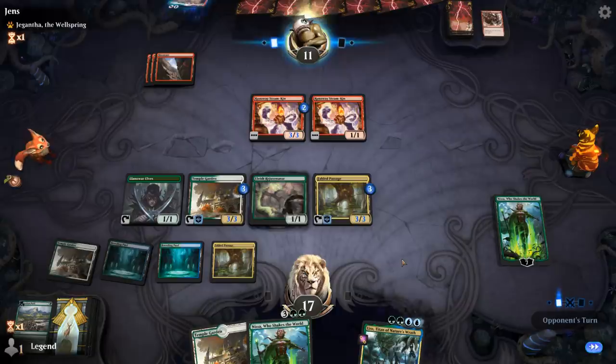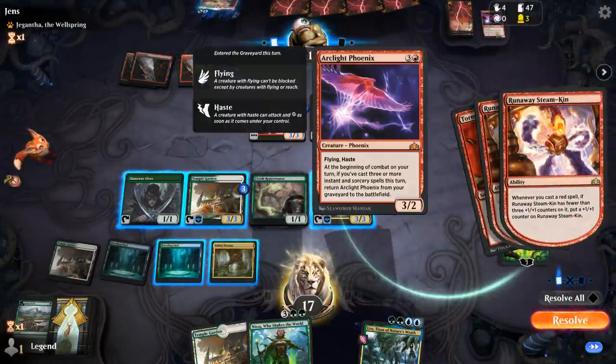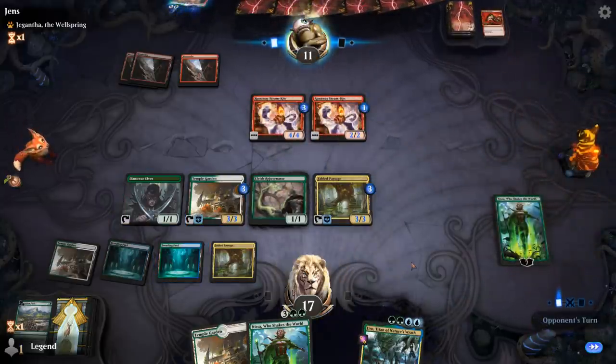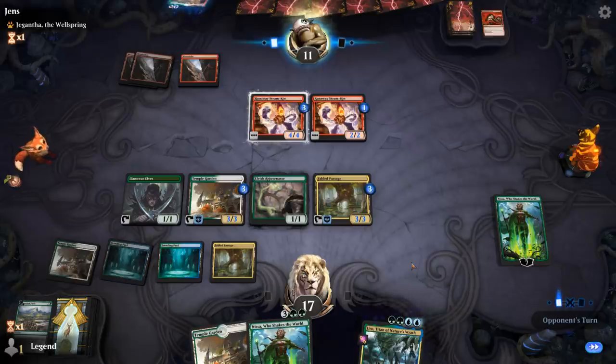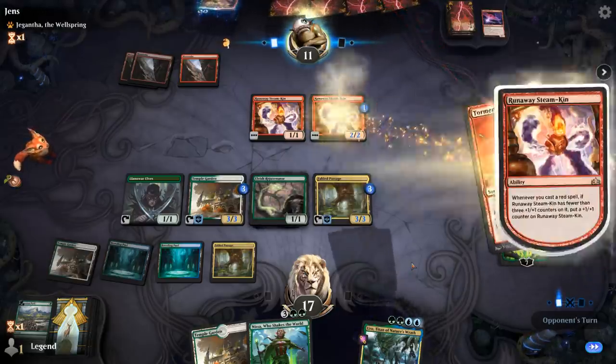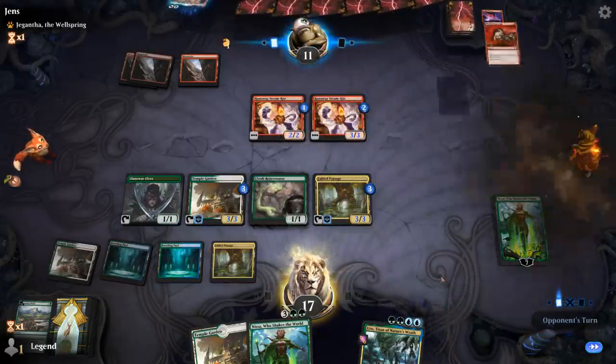Don't think it's worth running a second Nissa out there. It's an Arclight Phoenix deck! They've got access to a lot of mana with double Steamkin, so they could definitely go off this turn. Another Tormenting Voice — second Phoenix discarded — so my Nissa's probably going to die.